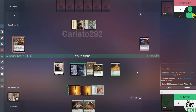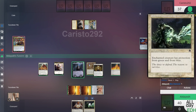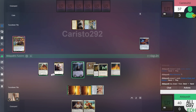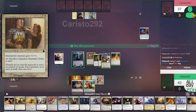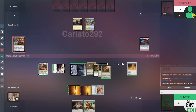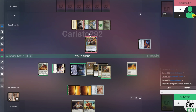Opponent plays an Arcane Signet. We'll untap, draw — Shield. Let's play our Sram, so when we play the Shield we get to draw an extra card from Sram. This enters, Lightpaw's triggers, and we search for an Aura CMC 1 or less. Now it's 4/4. We'll swing with the token as well. Greater Auramancy gives all our other enchantments shroud and enchanted creatures shroud — that's Lightpaw's right now.